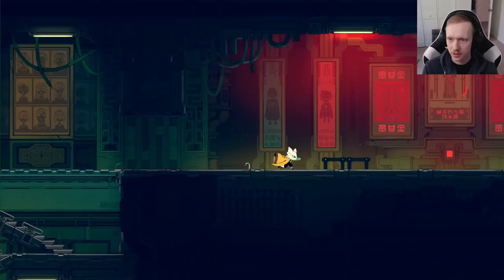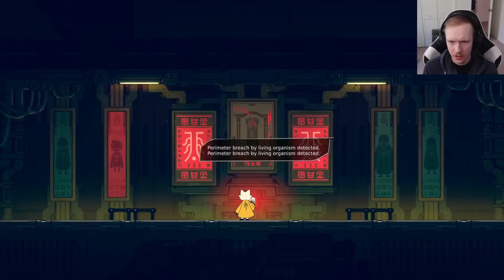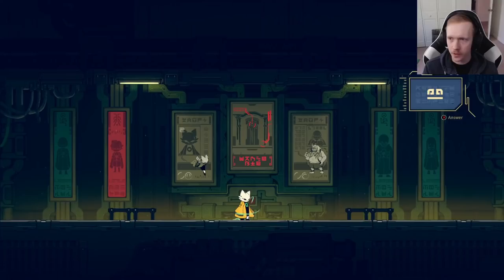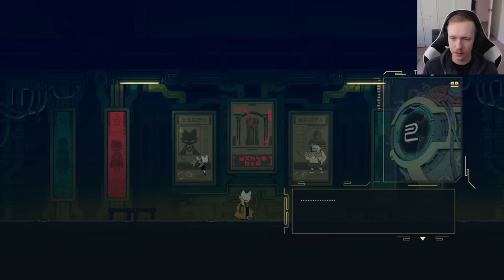So we are a cat, but not everyone else seems to be human though. Nine Souls — probably a reference to the nine lives that cats have. There's a bit of a comic book style during the cutscenes too, with speech bubbles, the font, and everything.